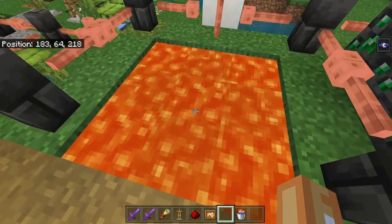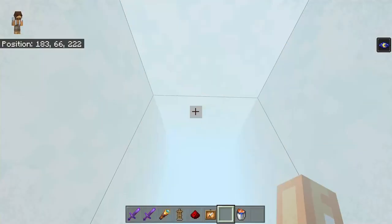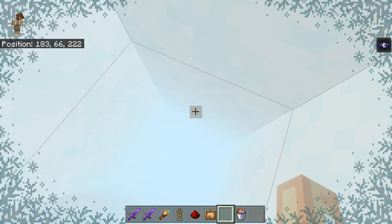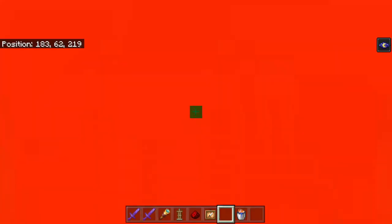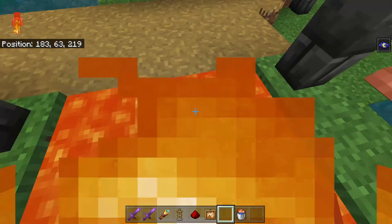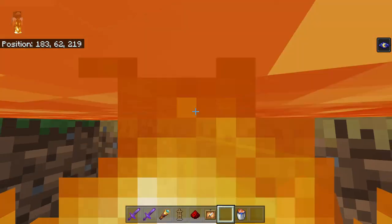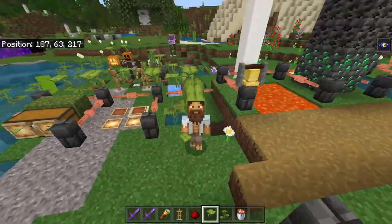I noticed this one while searching for a seed — I don't know if it's a feature or a bug — but when you go into lava, the crosshair in the middle goes completely green. And if you go into snow, it goes black. It's like a little visual bug with a box in the middle of the screen. When you go into lava, it goes a little bit green.